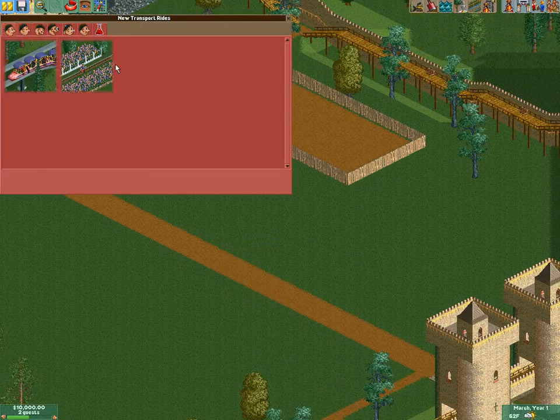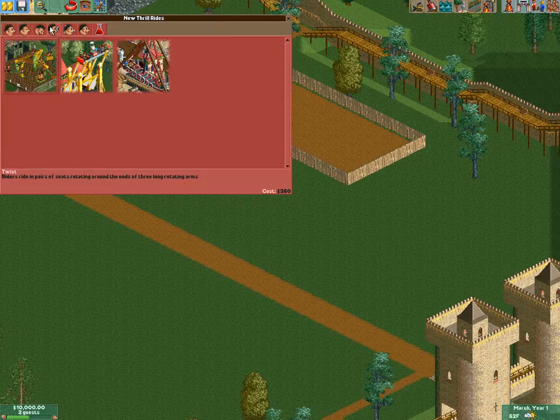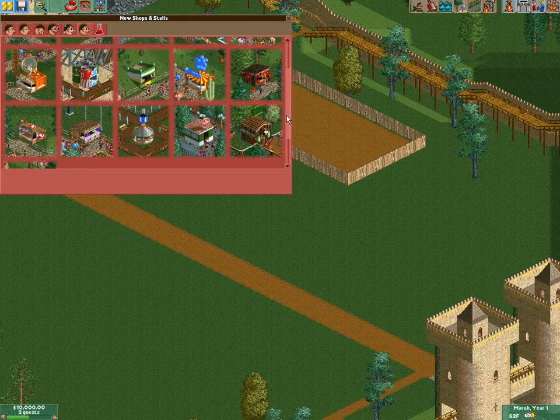Let's check out what we got to build. Not much — a lot of gentle rides, a couple roller coasters, a couple throw rides, a couple water rides. Water rides are good, I like the water rides, and some food stalls.